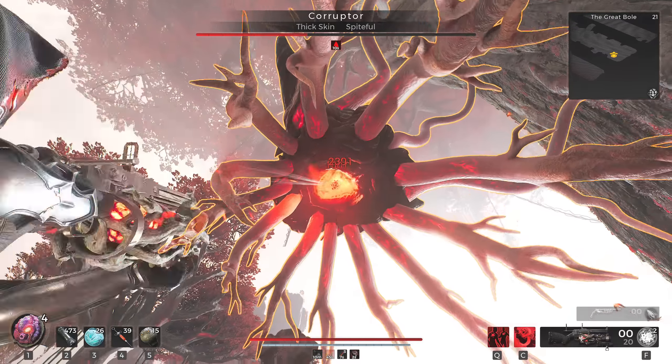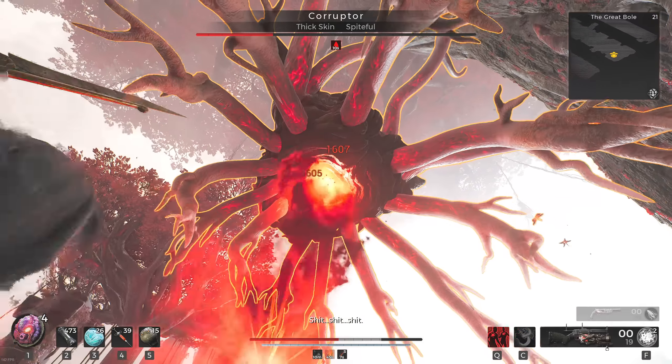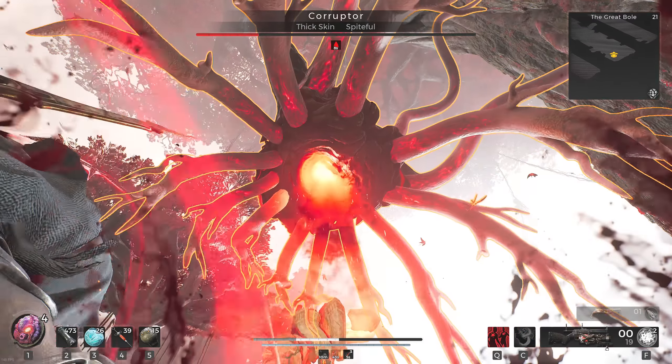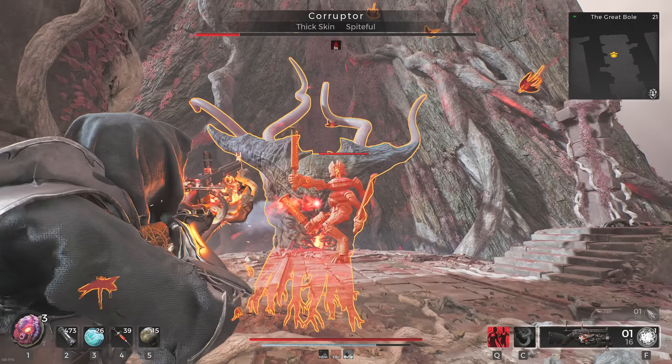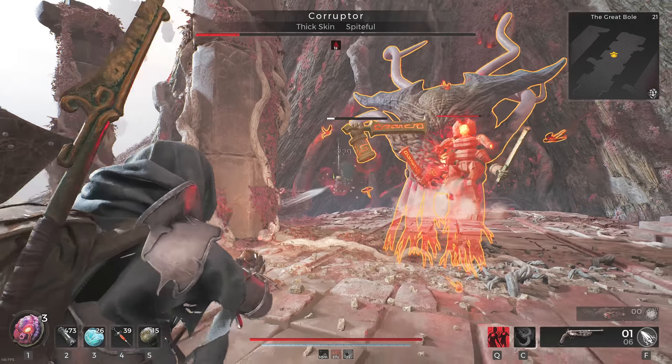The downside of this build is that its peak DPS relies on the short 12-second Sidewinder skill. However, that 12 seconds alone is enough to take down about half of a boss's health, and in some cases with aberrations and weaker bosses, it's enough to kill them in one go.